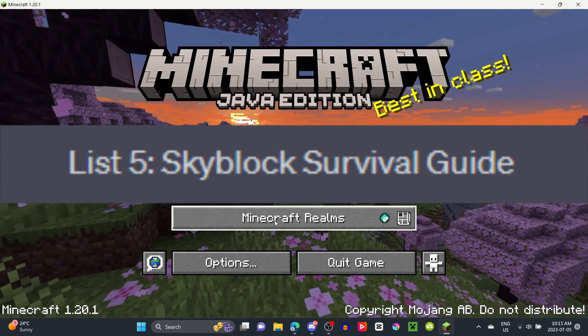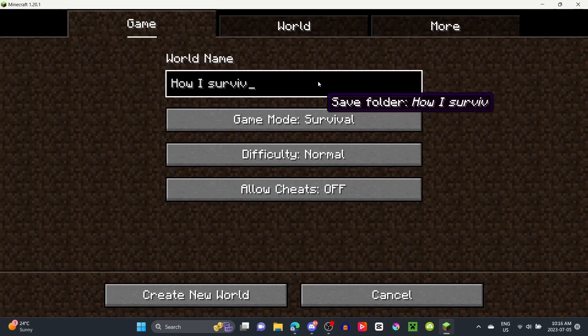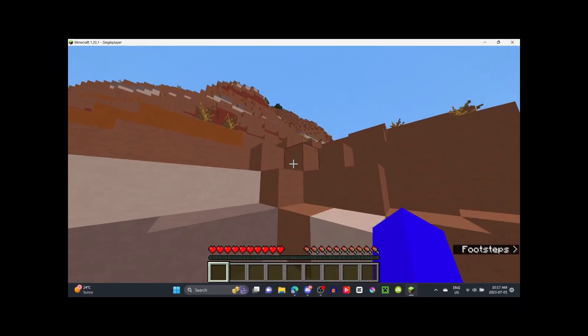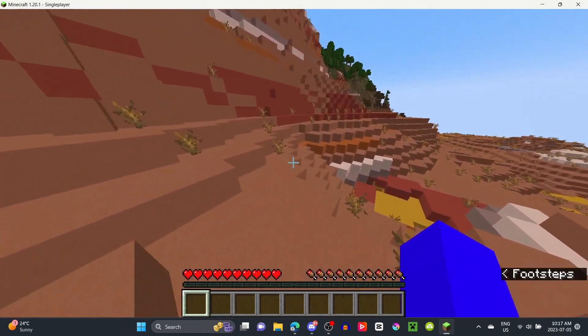The last list is the Skyblock method, which is not even a regular survival world, so instead I'm going to show you how I survived the first night my way. I usually get good spawns when making my own worlds, but this was apparently the exception — Minecraft just hates me sometimes. Since I'm getting tired of talking, I'll let the text do the job. Enjoy!